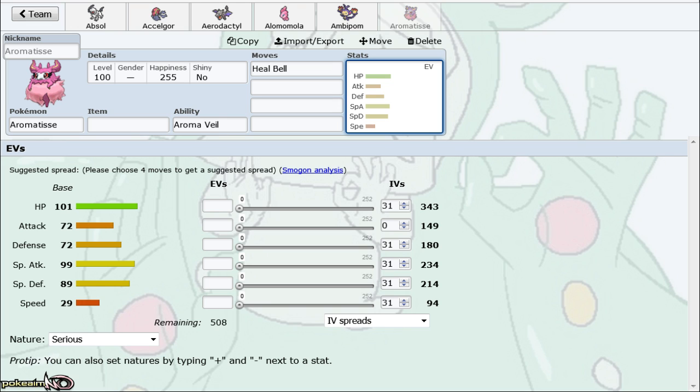A couple more things on Aromatisse — another good point is its ability, Aroma Veil, which prevents Taunt from working on it. Taunt isn't nearly as prominent as it used to be, but it's still nice for the few times you encounter it — that way you don't get screwed over when you really need to heal something and just get Taunted straight in your face.